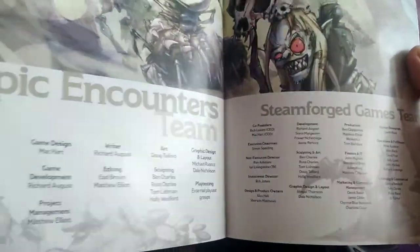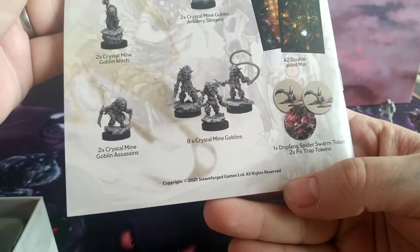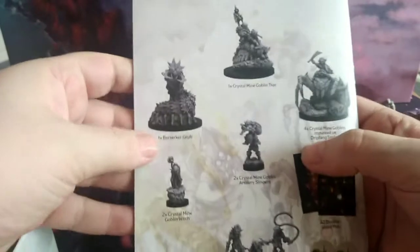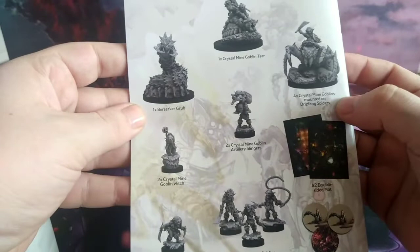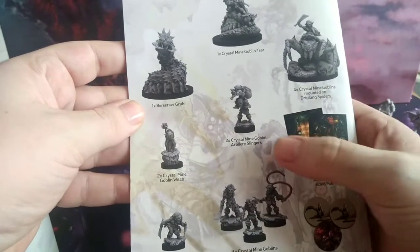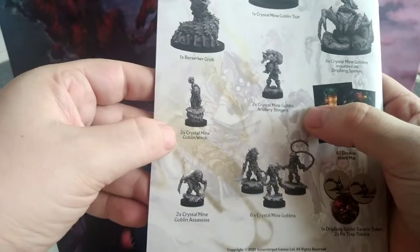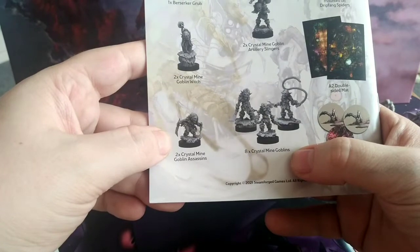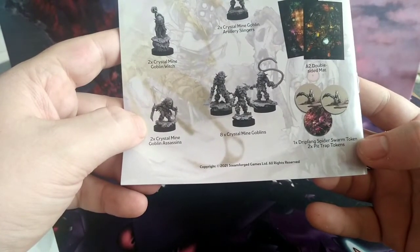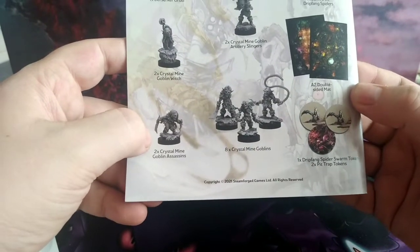This is made by Steamforged Games, copyright 2021. The full contents are: one Crystal Mine Goblin Czar, one Berserker Grub, four Crystal Mine Goblins on Drip Fang Spiders, two Crystal Mine Goblin Artillery Slingers, two Crystal Mine Goblin Witches, two Crystal Mine Goblin Assassins, eight Crystal Mine Goblins, two pit trap tokens, one Drip Fang Spider Swarm token, and a double-sided A2 mat.